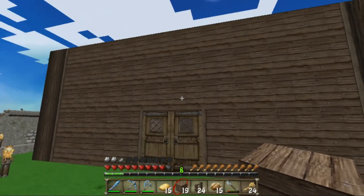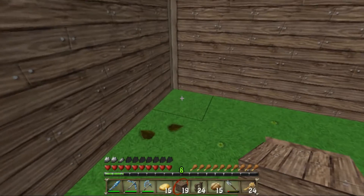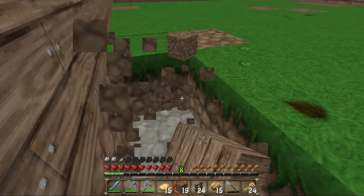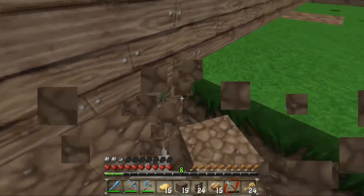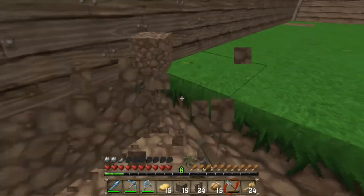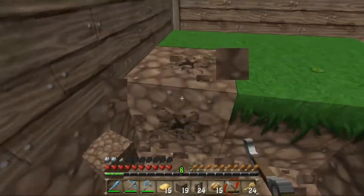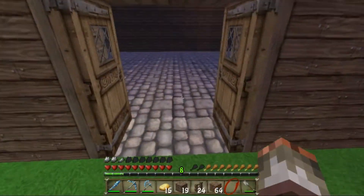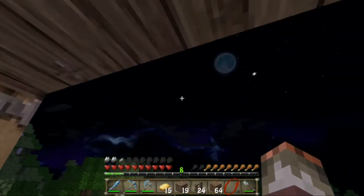Alright guys, we're back — we've filled all the walls in. Now it's time to do the floor. I think we should do regular cobblestone rather than oak wood planks. I'll probably use slabs. I'll be right back. Alright guys, I filled the floor out with cobblestone slabs.